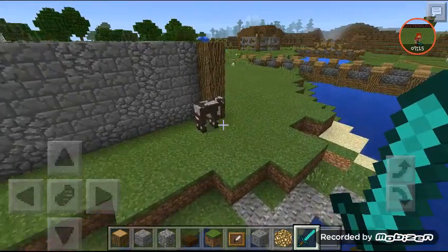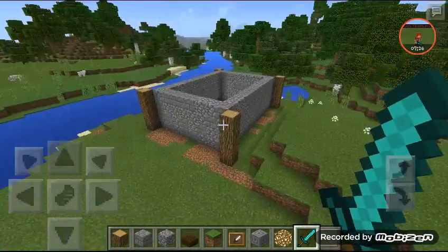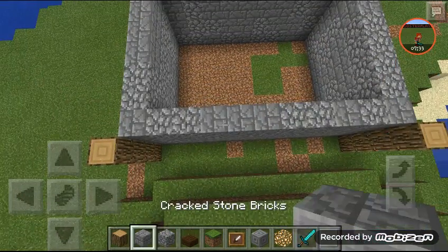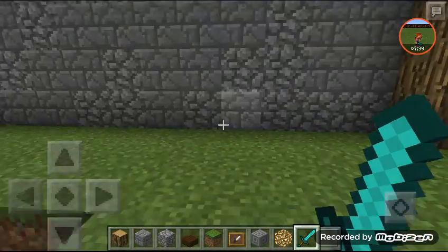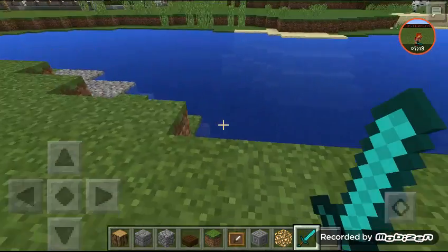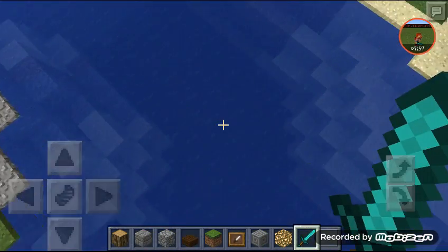Alright, so that is really it for the building. I went for more of a — cobblestone and cracked stone bricks go really well together. I think I'm gonna continue working on it. I'm probably gonna knock out a door somewhere — I want to make it so it's not even really too much — and I'm probably gonna make a dock right here. Be right back once I get it done.